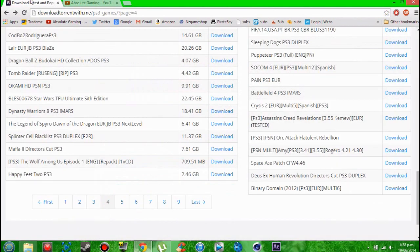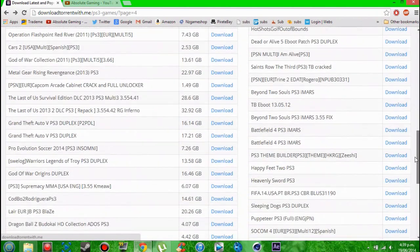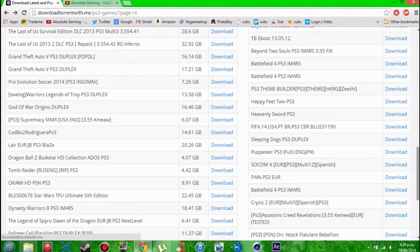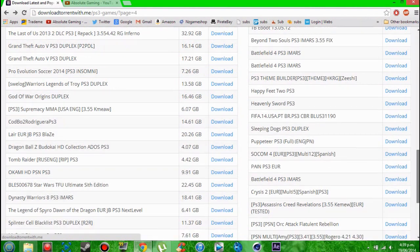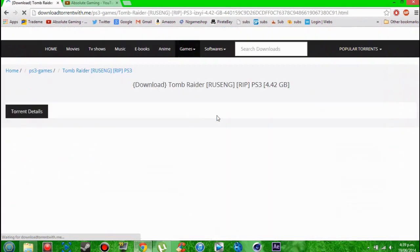First thing you want to do is come to the site right here — the link will be in the description — and just choose a game that you want. There's GTA 5, which I've already done for this video. I'll do Tomb Raider. You just want to hit download.